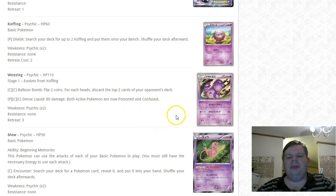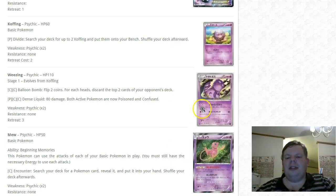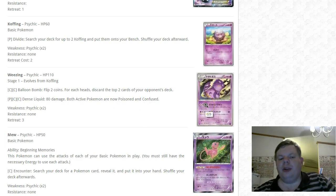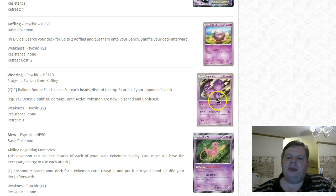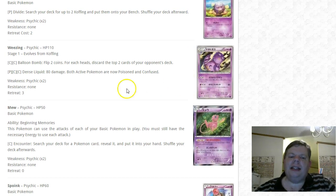Koffing and Weezing: I see Weezing as a potential mill deck card. Balloon Bomb flips two coins and for each heads discards the top two cards of your opponent's deck. There's also a trainer card that does the same thing. Theoretically each attack could mill four cards — if you run Weezing without EXs, you could get five or six shots at milling four cards per turn. Combined with that supporter card, you might have a mill deck.